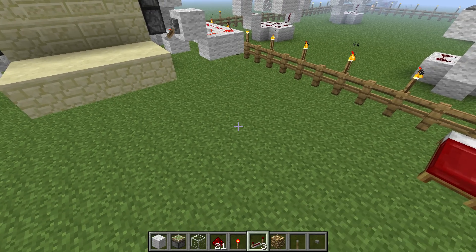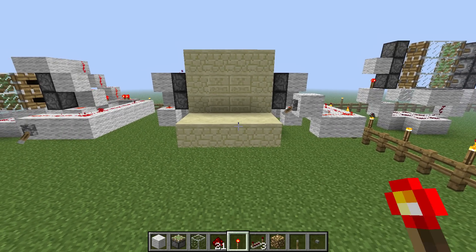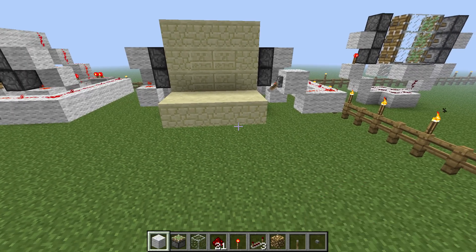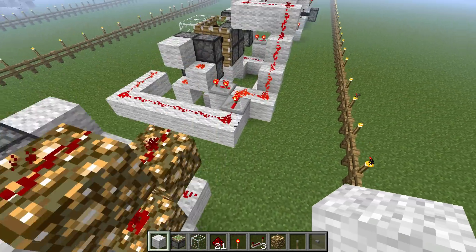The blocks you're going to need are a button, a lever, a glowstone, a redstone repeater, a redstone torch, redstone, and glass — though you can use any block you want — sticky pistons, and I use white wool to mark all the redstone-important blocks.